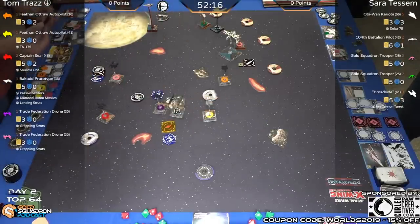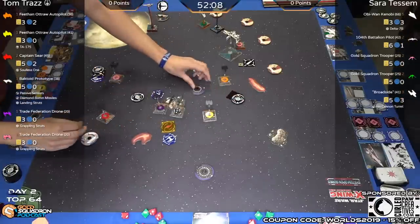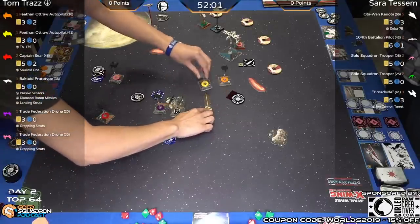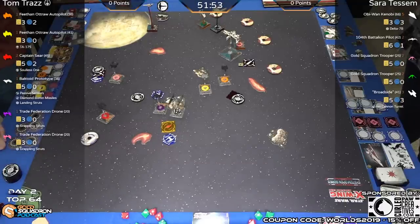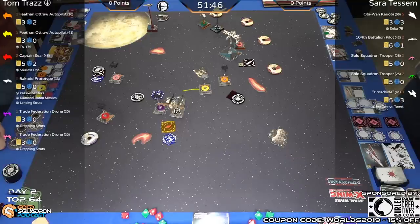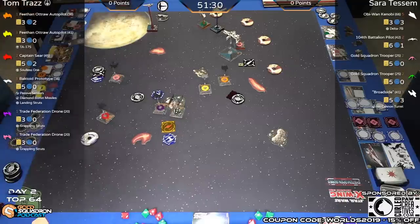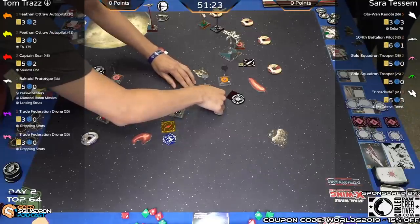A three-bank boost forward plays for a block, moving to block the arc there. The link goes to a calculate with a strain token — but there are no strain mechanics in these lists so it's treated as stress. Probably a barrel roll linked to a calculate. Tom is considering the direction — it's close to the rock. If the barrel roll fails he can't link to the calculate. He declares the barrel roll going left, not chancing the right-hand roll.